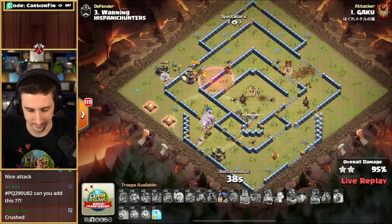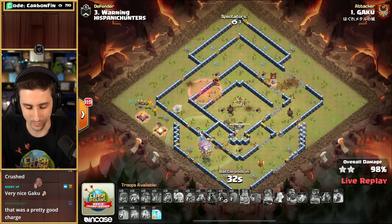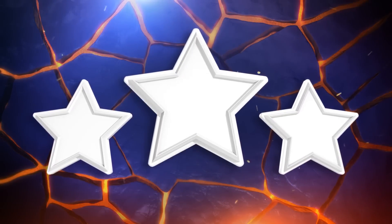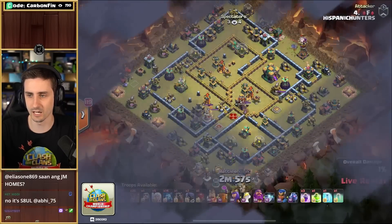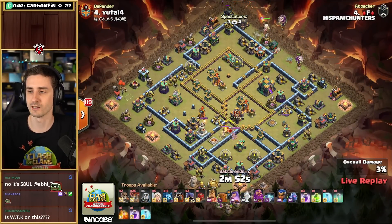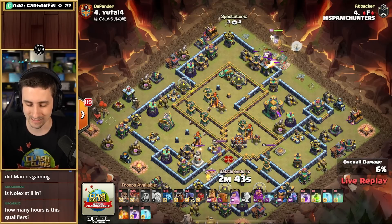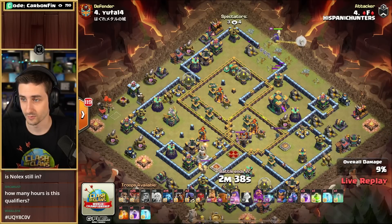It is a 3-star for Gaku of Queen Walkers — 40 seconds. Can Hispanic Hunters keep the 3-stars rolling, or will Queen Walkers put up the defense? 3-star for Gaku. Now it's 5-6. Two Hispanic Hunters are in — what's the plan? A Queen Charge Lalo. I've been doing a lot of Queen charges lately, getting a little bit better. It's not easy — these pros make it look simple.